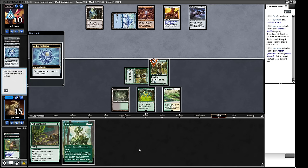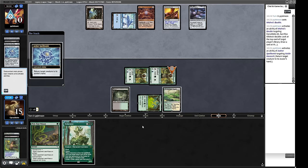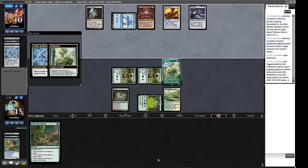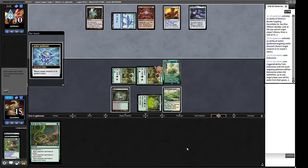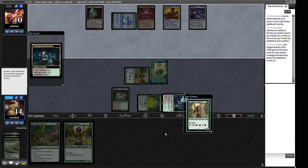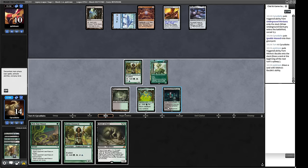They bounce our Hierarch. They attack for two, attack the Hierarch for one. We cast Endurance — put those cards back into their deck so they don't have spells to recur with an Emery. In the end step, we go and fetch our Underground Mortuary. We surveil — put a creature into the graveyard and keep Fiend Artisan. They could Metallic Rebuke here, so let's attack for five with our Endurance, then play Fiend Artisan for a little extra power in case we lose the Endurance.